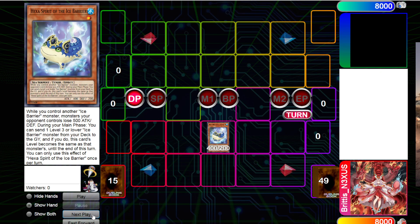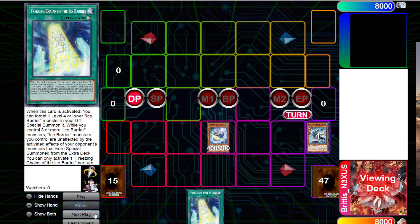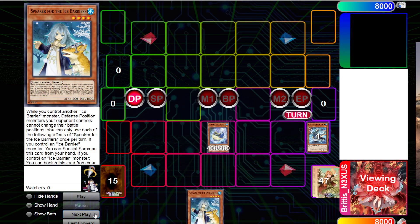This line is a little more susceptible to hand traps. However, the end results are very, very powerful for a deck like this. If you're familiar with Ice Barrier combos, you already know what this combo is. Hexa Spirit is going to dump a card. We're not going to grab Fishing Saints — we're going to put it back. We're going to add Speaker of the Ice Barriers. If you control an Ice Barrier Monster, you can Special Summon this card — so it's just a free extender.